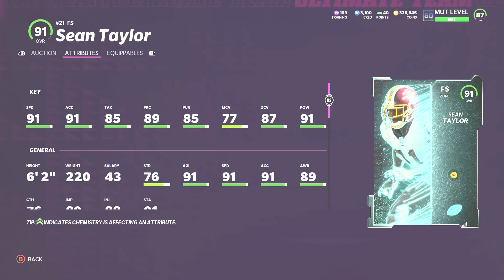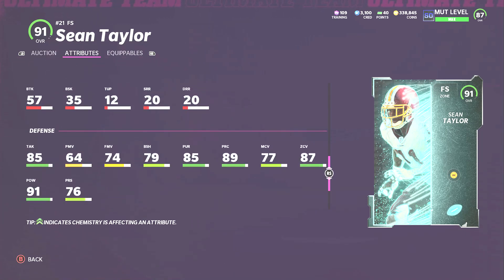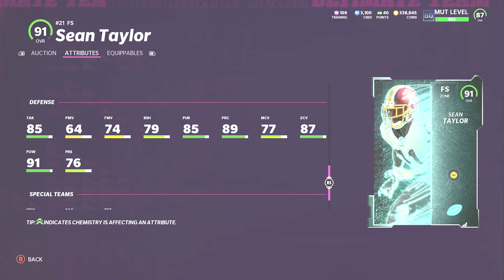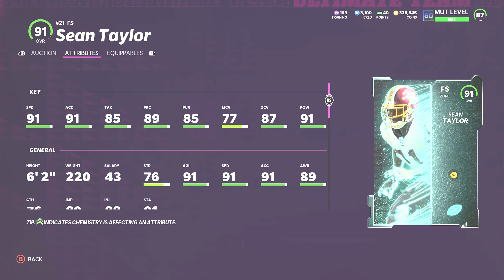Moving into defense, this one's obvious — at free safety I have Sean Taylor, who just came out yesterday. He is incredible: 91 speed, 91 acceleration, great hit power, great zone, decent man, good tackling at 85. He's very physical and will make plays in the open field. He has good block shedding at 79, which is above 80 when powered up. Power him up and with strategy cards he can get to 95 or even 96 speed.